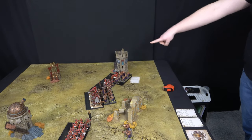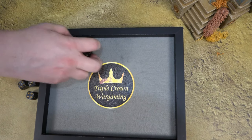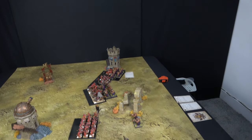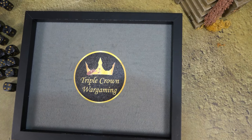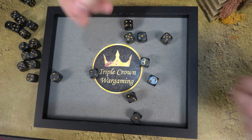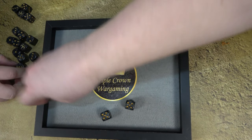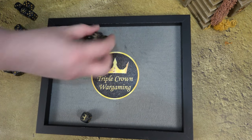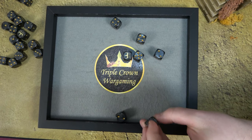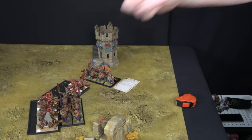Combats — Flesh Hounds first. Two hits, two wounds, one armor bane. Five-up, six-up armor saves, five-up regen — one dog kills an Ogre. Slaughter Master no longer in base contact. Ogres hit back on fours — four attacks each. Very good roll: five wounds at minus two AP, then four ward saves. Flesh Hounds wiped out. Iron Guts restrain the overrun and reform.